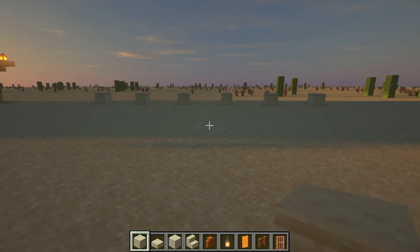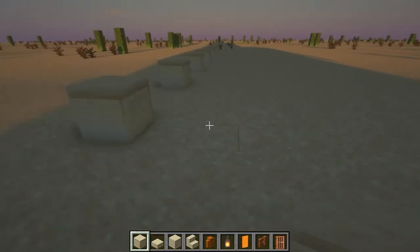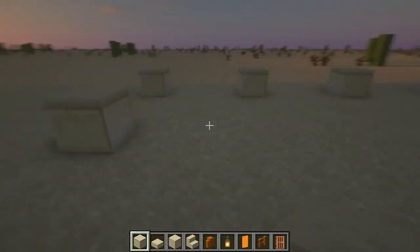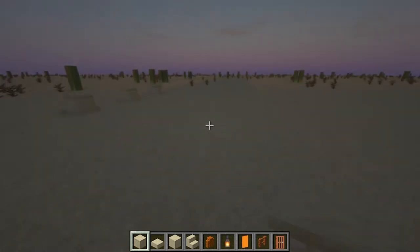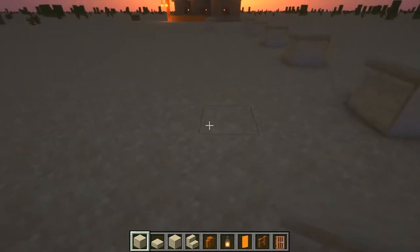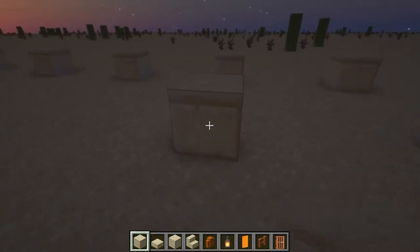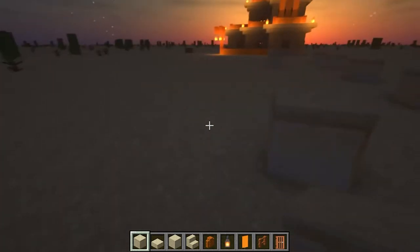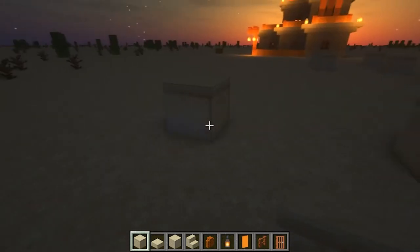Now I have six of these blocks. I'm going to extend from the left out one, two, three, then place your cut sandstone, then go three in and place one there. I'm going to do this on the other side as well — so one, two, three on each side. From here, after you've gone in three, you're going to want to extend it forward: one, two, three, and place it with three spaces in between.